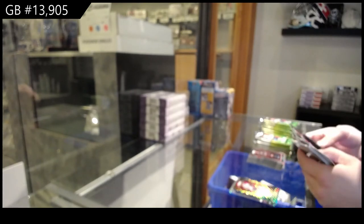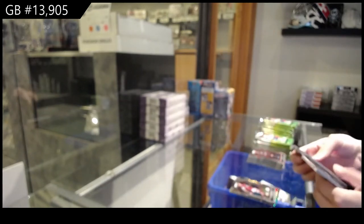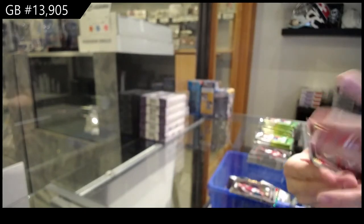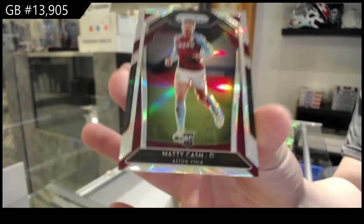We've got a rookie of Josh Brownhill for Burnley. Scorer's Club — we've got him again — Mohamed Salah for Liverpool. And a rainbow rookie of Maddie Cash for Aston Villa.